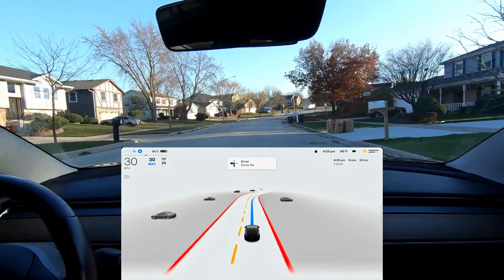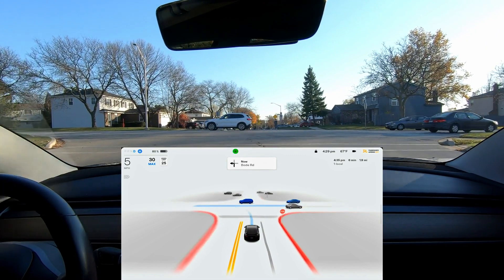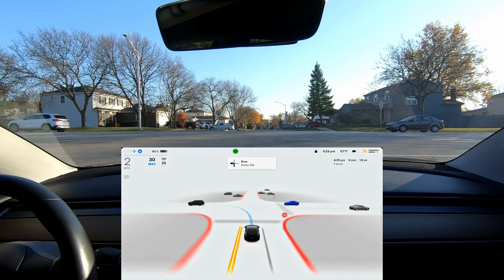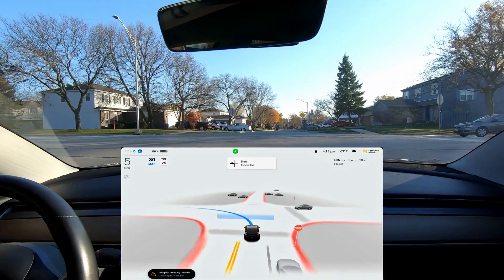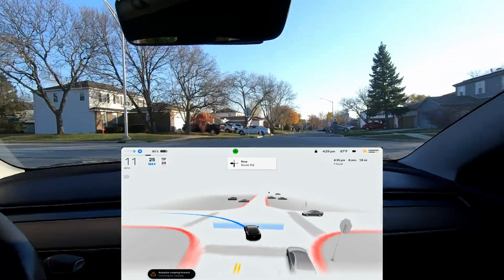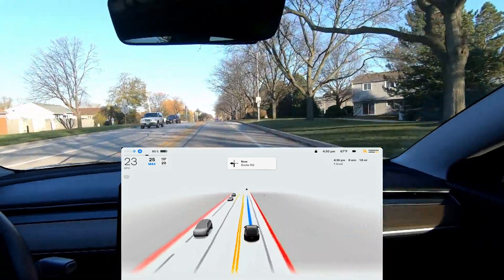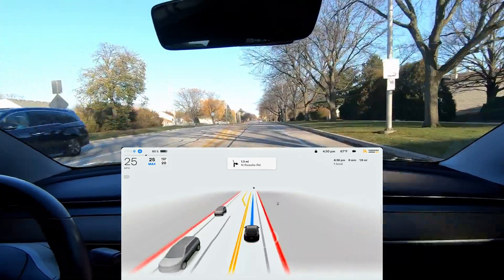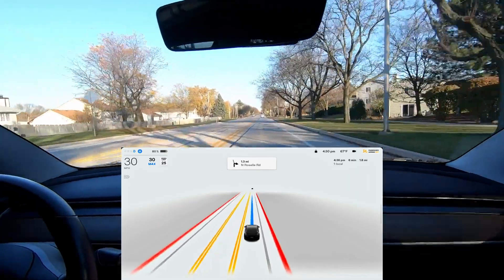I thought that was the coolest interaction ever. It's a little early to tell, but in this version it comes to the intersection — previously in other versions it would be a little slow and awkward — but it goes to the creep limit, then commits and moves through the intersection faster than it had in the past. I think that's an improvement. I did like the way it handled that.